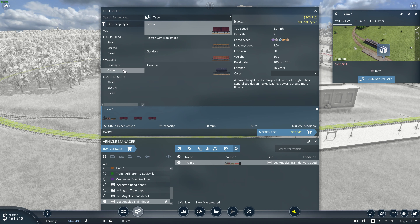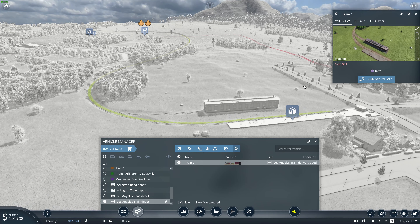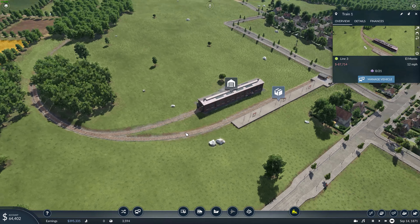I was kind of thinking maybe I could put a couple of tanker cars on that and then run the line so it runs right past the oil refinery. But you know, I think I'm going to keep it just these three and then we'll figure it out from there.